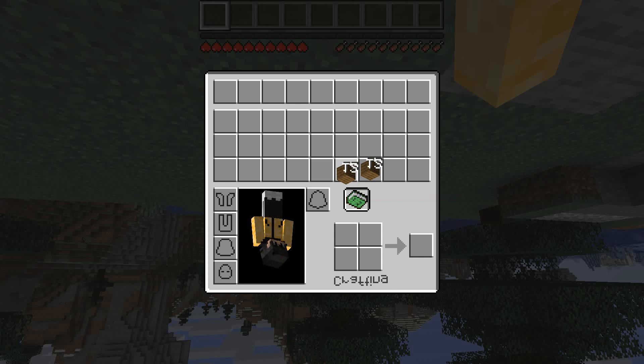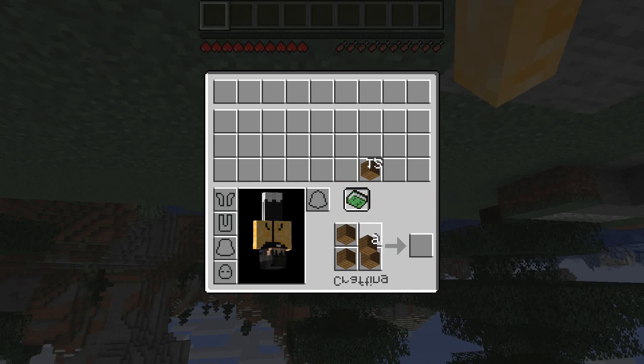This is how you make a crafting table. You take one wood here, one wood here, one wood here, and one wood here. And that's how you make a crafting table.